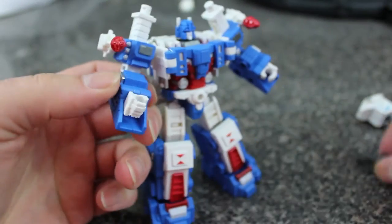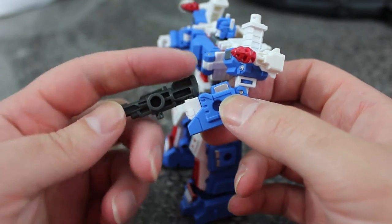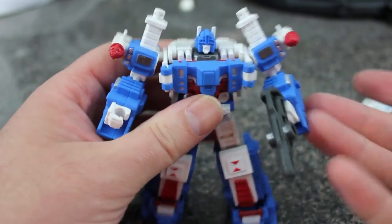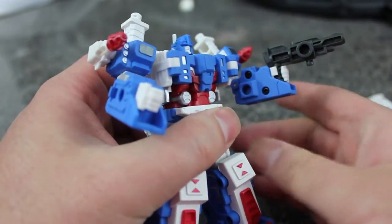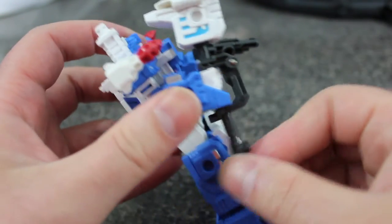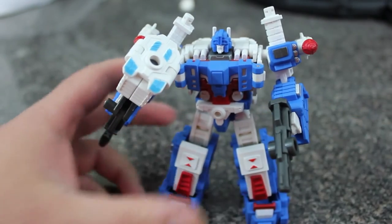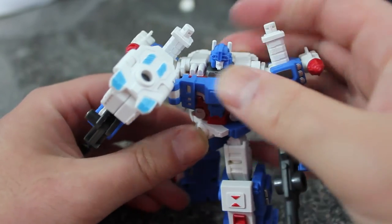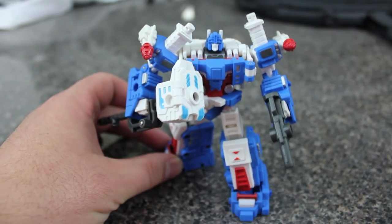For accessories, I usually put the gun in this hand. It's nicely scaled and looks proportioned to him — better than say the MP gun does to the MP figure. The hammer goes in his other hand on a hinge — fold it around the fist so it doesn't break the sculpt, and there you go. He does have a few other accessories; all Iron Factory figures come with little pod things that work as weapons and shields. I don't particularly care for them, so they're staying in the box.